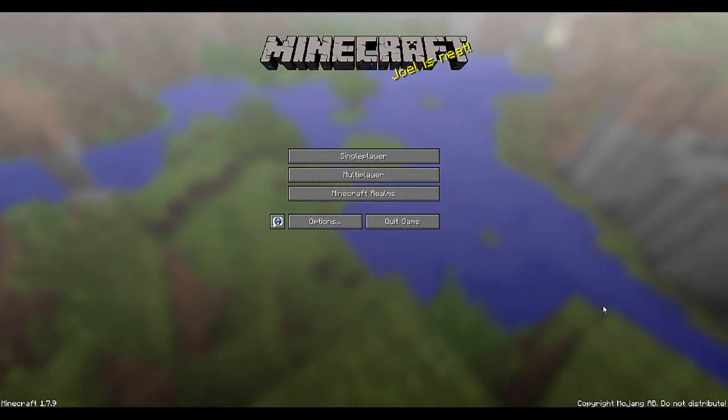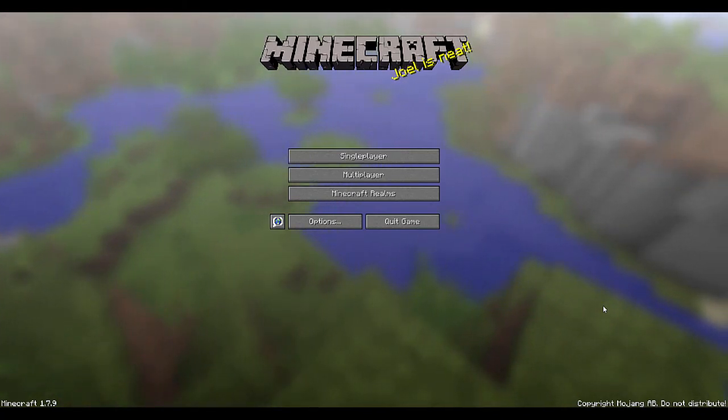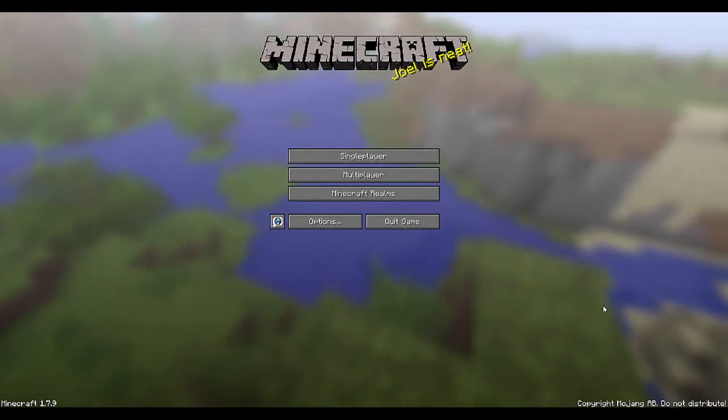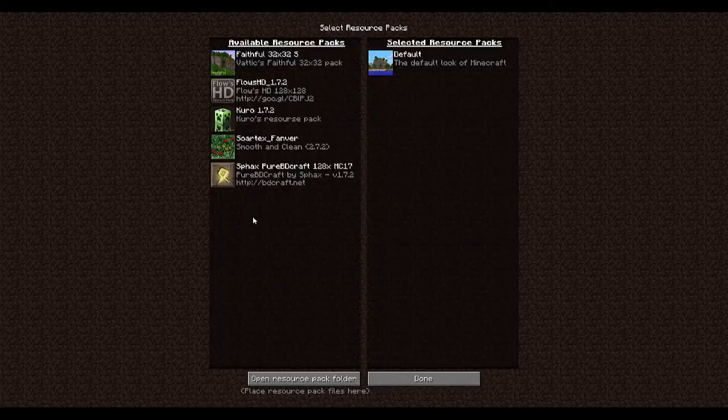What we're looking at here is the main screen for Minecraft 1.7.9. Most of the core concepts should hold true for a long time. When you first log in, you might want to go to your options and change your difficulty, music, sound settings, and video settings. Do note that when the game looks different in certain YouTube videos it's probably because of a resource pack. I've got the default look here, but you can install resource packs to change the appearance of the game.